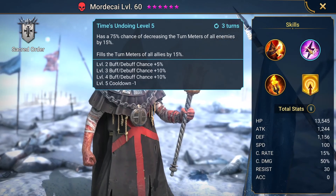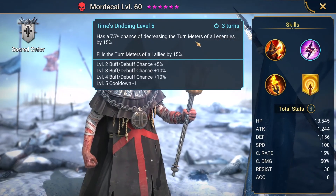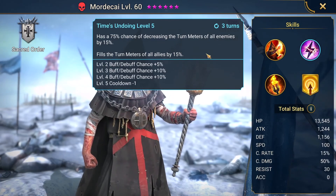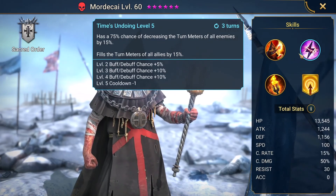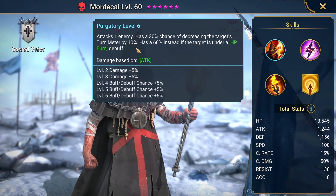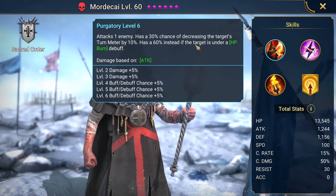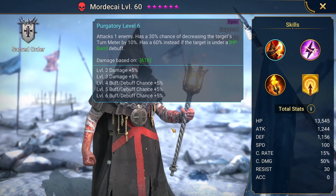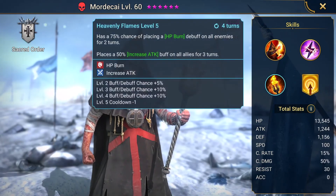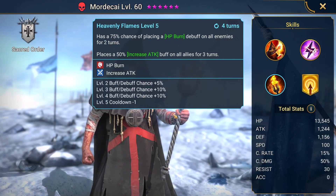Mordecai has a 75% chance to decrease turn meters of all enemies by 15%. That's pretty big when it comes to a million spiders. And he can decrease the turn meter by an additional 10% if there's HP burn on the big spider. This skill puts HP burn on everyone without dealing damage — that's the key.